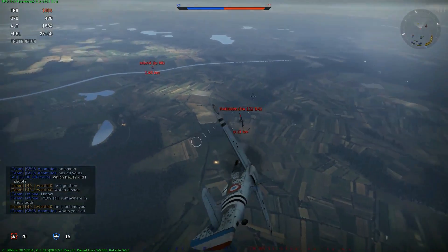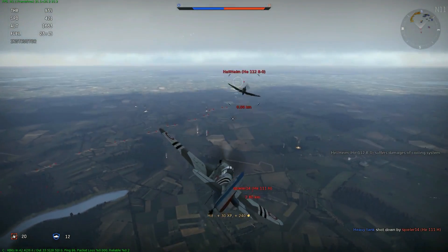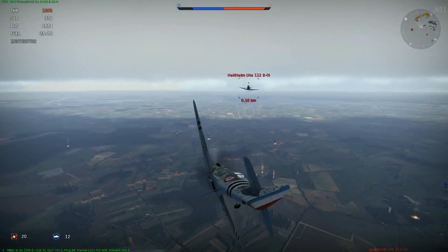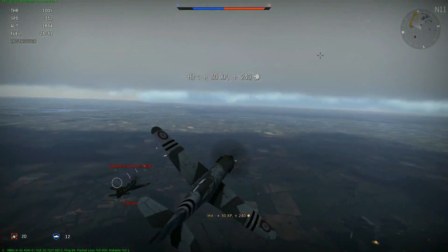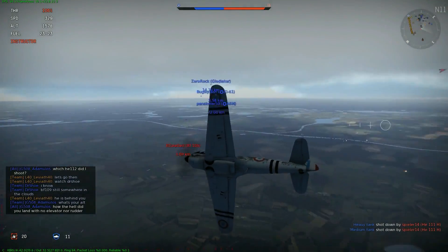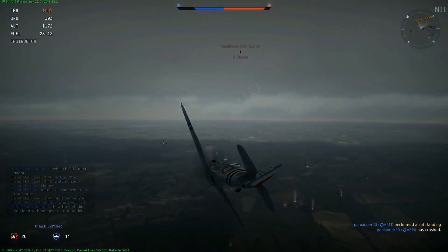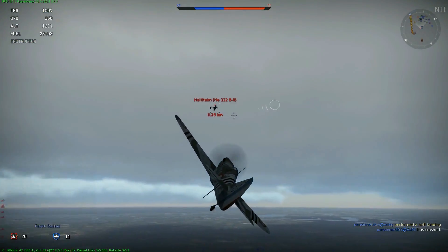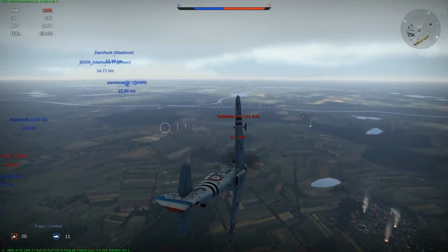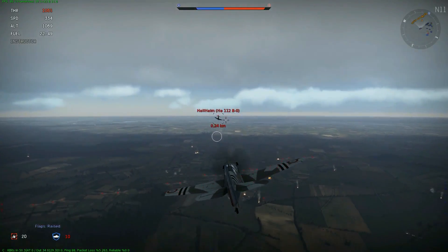Nouvelle cible pour moi : un HE-112 B0, un chasseur allemand de très bas niveau. Je l'engage en dogfight et là aussi il arrive pas à se dépatouiller. Par contre, il arrive très bien à ralentir, ce qui m'a posé un gros problème dans cet engagement. Je dois faire de gros virages à gauche et à droite parce que ma vitesse m'emporte trop loin. Au lieu de tenter une manœuvre tournoyante horizontale, je fais une manœuvre verticale — c'est ce que je vous recommande de faire dès que vous avez un avion qui est trop près. Vous plongez et vous remontez de sous lui, ce qui va vous permettre d'avoir de bons dégâts. Mais ce pilote est très fort, il a un avion pour débutants mais clairement ce n'est pas un joueur débutant.